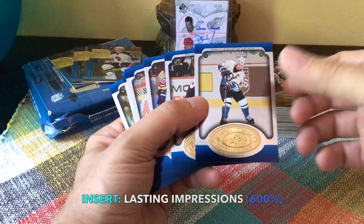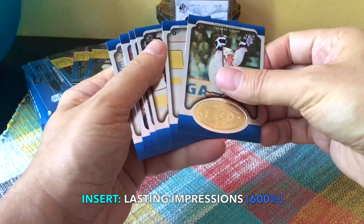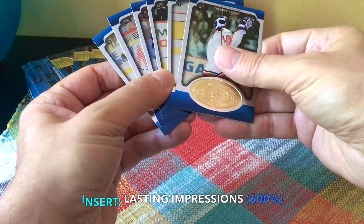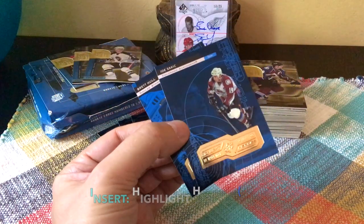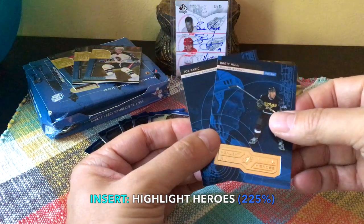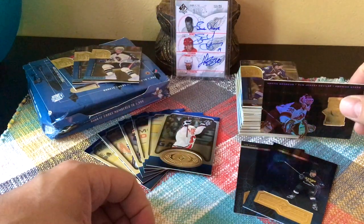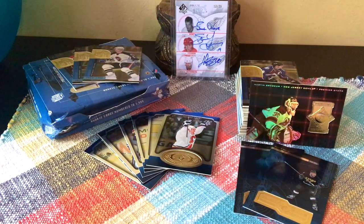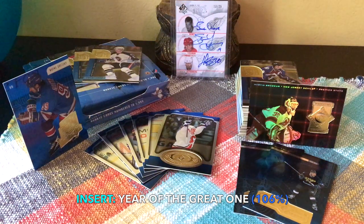With regard to our Lasting Impressions, we were supposed to receive six and we did in fact receive six — Paul Kariya, Eric Lindros, Pavel Bure, Cujo, Joe Sakic, even Theo Fleury, who put up 1,088 points in 1,084 games. For Highlight Heroes we received two — Joe Sakic and Brett Hull, who would be fourth all-time in goals with 741. Our Premier Stars was Marty Brodeur, first all-time in wins, games played, losses, and shutouts. And we did hit our Year of the Great One — Gretzky would have had 50 goals in his first 10 seasons had it not been for one injury year. His numbers are just ridiculous.